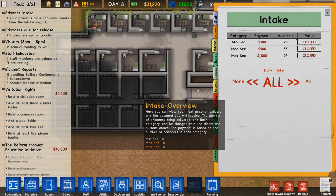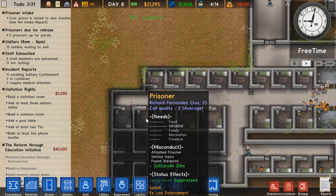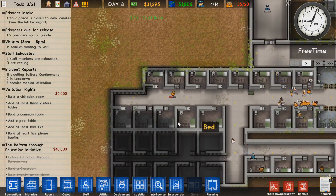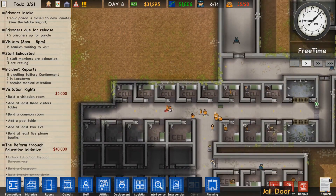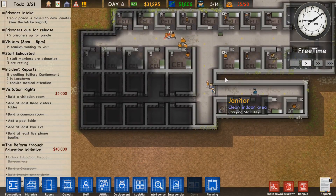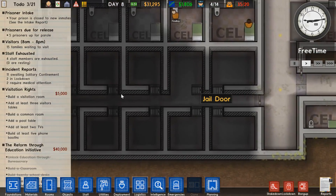I have my prison closed because I don't have cells for everyone. I have cells, but only 20. 35 prisoners, 20 cells. Yeah, I was gonna make these into cells.